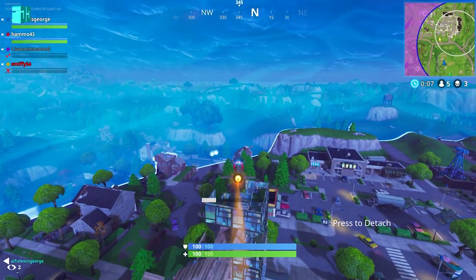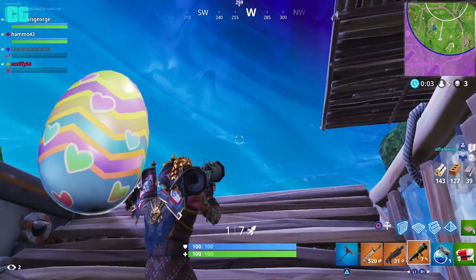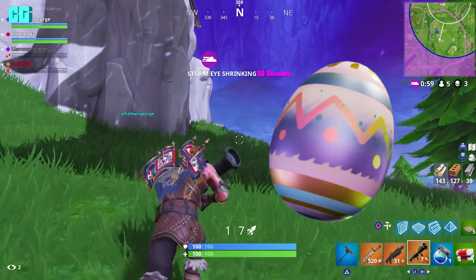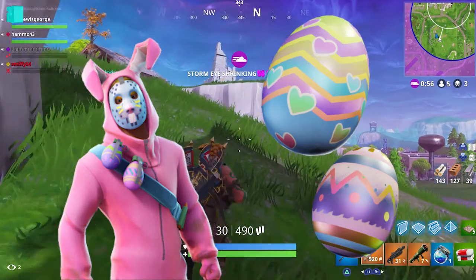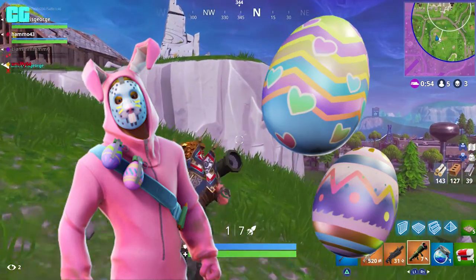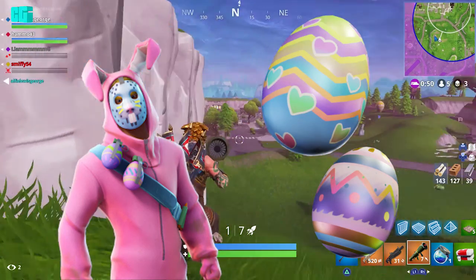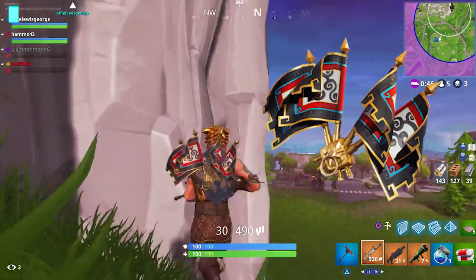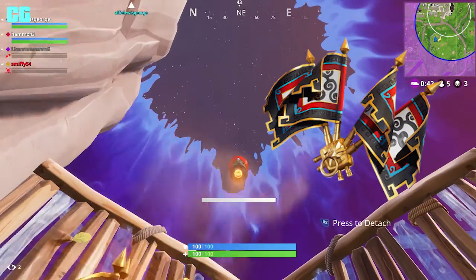Next up we have Hard-Boiled, which is an epic. And then we have Eggshell, which is also an epic. Now going back to the bunny outfit — he has some eggs and grenades that look like Easter eggs, so I'm guessing that's what they are, we'll have to find out. And Royal Flags is a legendary backbling, so if you have the Wukong outfit, you'll get the Royal Flags backbling for free.